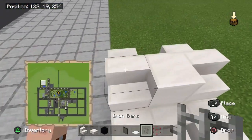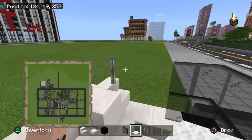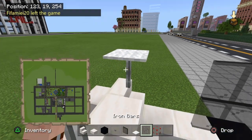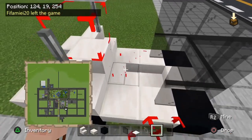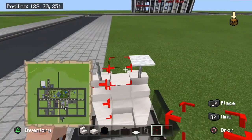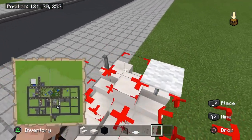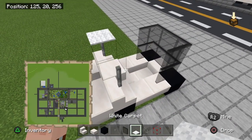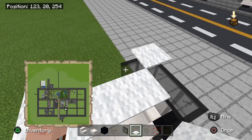Next you're gonna want to add in your blocks to support the roof and then add in your carpet. Make sure you use structure voids to help you place the carpet in spots you can't normally reach, so that the carpet covers all the corners. That way you'll have an easier time completing this.